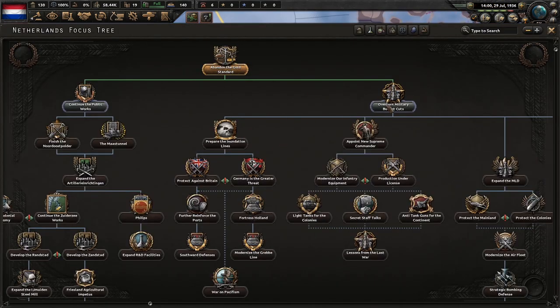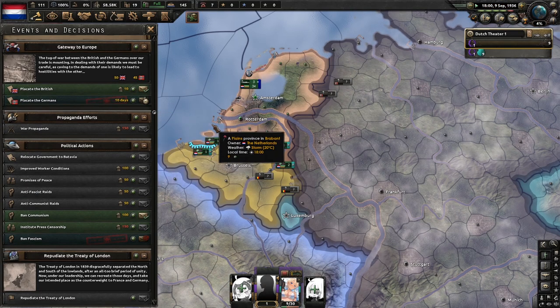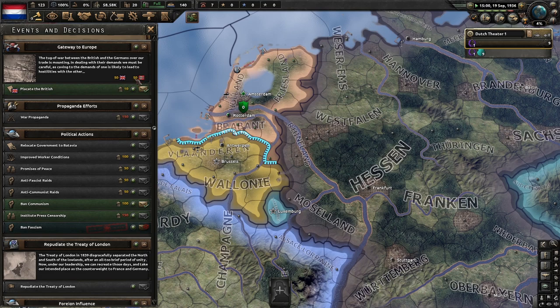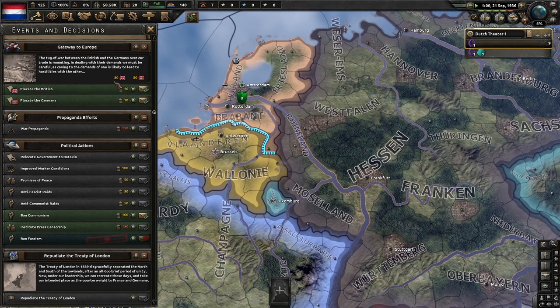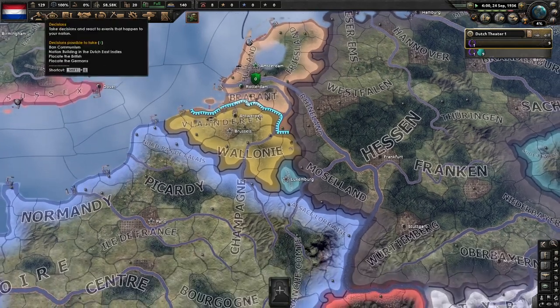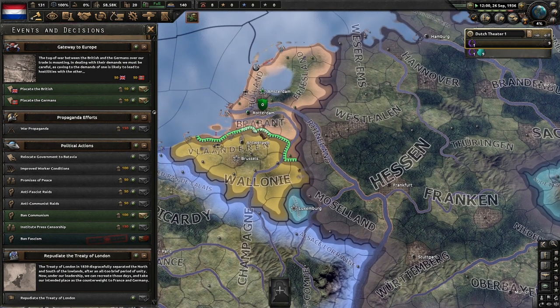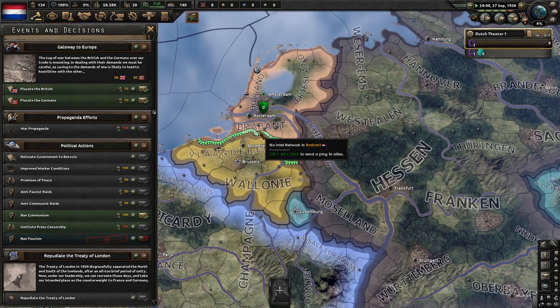Abandon the gold standard is finished, so we're going to do overturn the military budgets. Britain's at 50, so we'll placate the Germans. Now they're both at 50 — we can just leave them now. Just make sure they don't get too far ahead — keep them at a five point difference from each other.